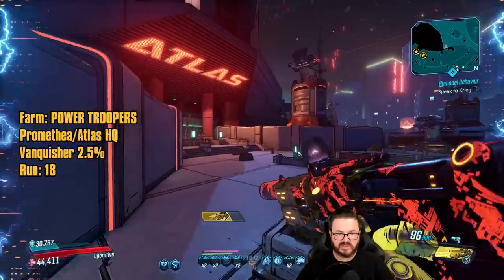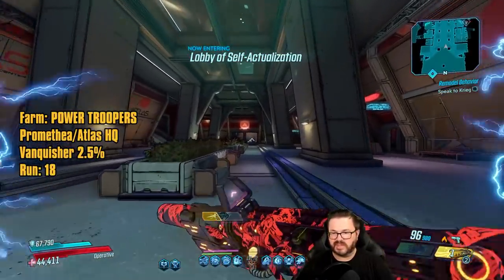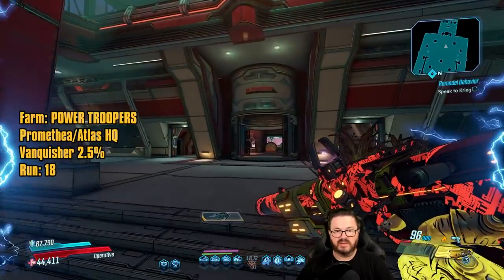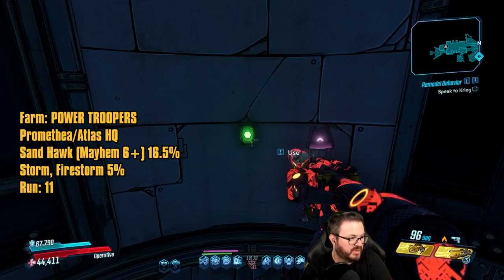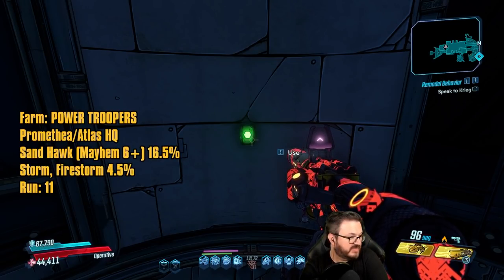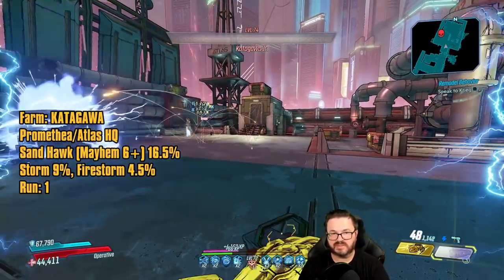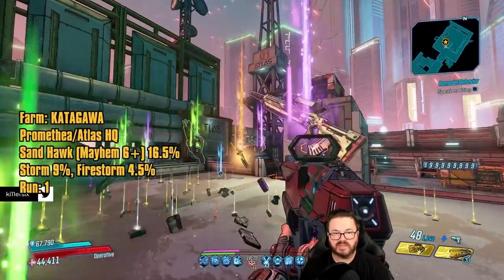Now that we're done with that, let's move on to Katagawa Jr. To get to Katagawa Jr we just run all the way through Atlas HQ — you fight him during the story so you should know where he's at. If you're on Mayhem 6 or above you get a chance at the Sandhawk sniper rifle — I made a video in the 'This Gun Freaking Rocks' series about the Sandhawk, check that out. The Firestorm is 4.5% from Katagawa Jr and 5% from Red Jabber. The Storm is 10% from Red Jabber and 9% from Katagawa Jr on Mayhem 6 and above. You can basically instantly kill Katagawa with some good shock damage.